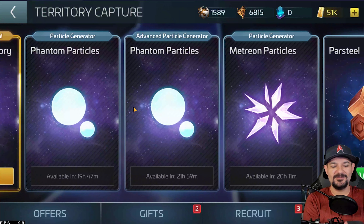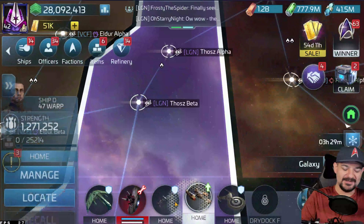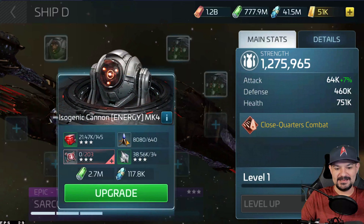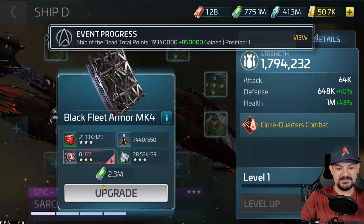There is a phantom particle and an advanced one. So you can get 200 phantom particles a day if you have territories with these abilities. That's pretty cool — sorry I didn't notice that at first. But let's get back to upgrading the big boy. It is called geranium to upgrade.